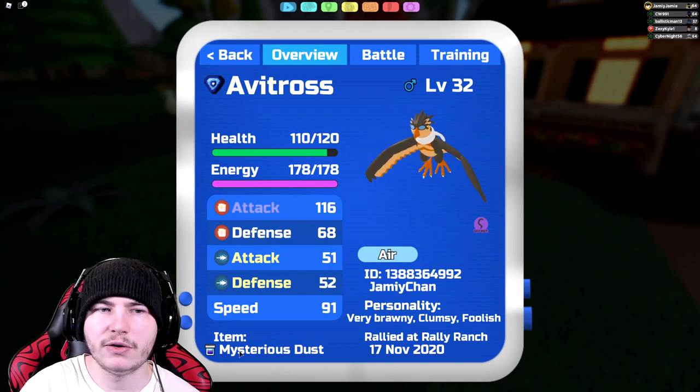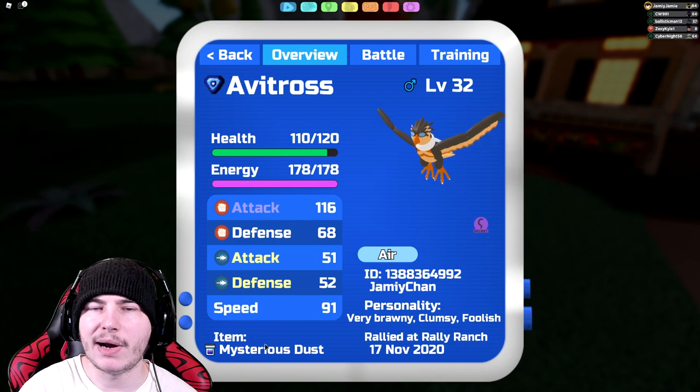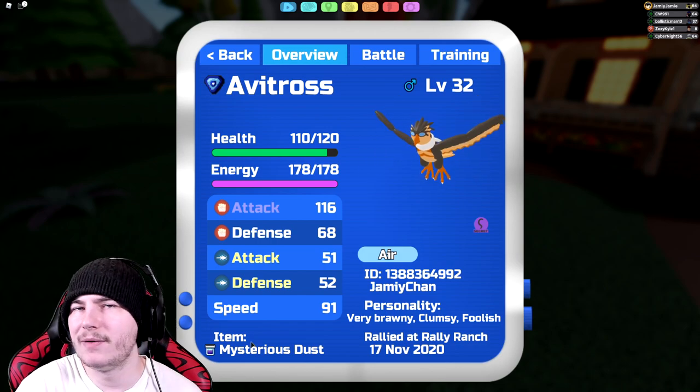The Very Brawny one just likes to hit harder, and the Robust one just likes to be a little bit bulkier and gets rid of your Foolish — it's up to you. For the item, I have Mysterious Dust. You can run Air Essence if you want to do more damage. Mysterious Dust helps because if you get Paralyzed or Poisoned — since you're going to be swapping into a lot of Poisons — this kind of helps.